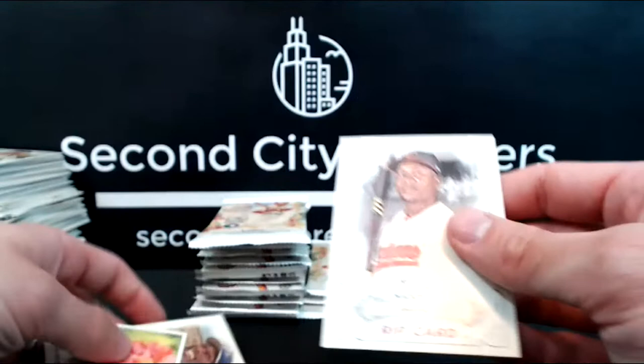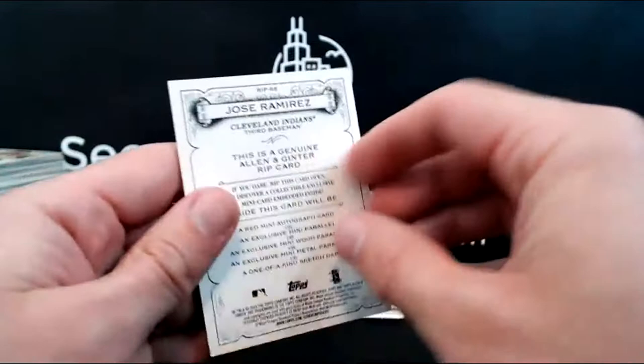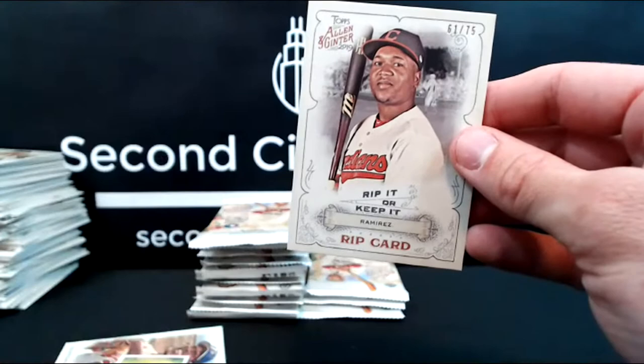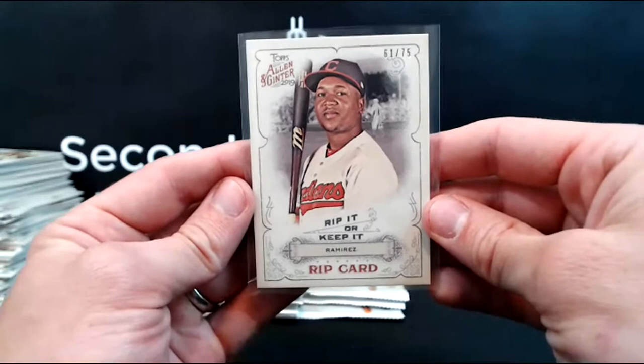We'll put this one on the side. Somebody get Ben on the horn, because we will rip that — and regardless of what's in there, it'll belong to you. In bloom, Poppy. Another one of those very cool looking flower cards. And a Vlad Guerrero. The mob is here — somebody needs to get in touch with Ben. Find that man.